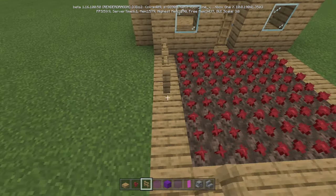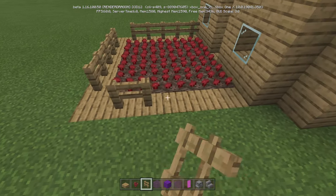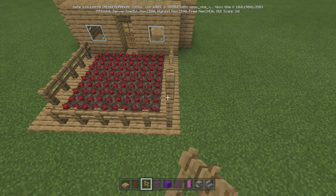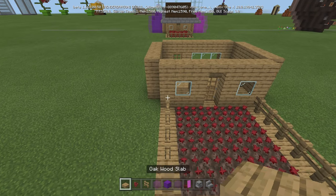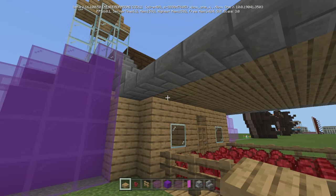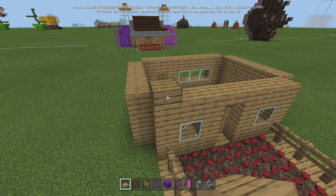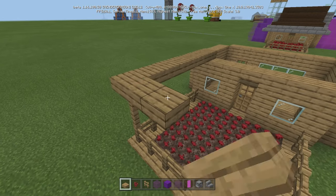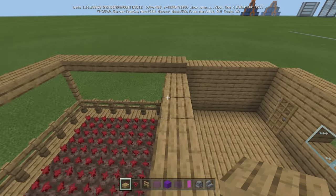Then we just trace this all the way around. Skipping the corners for now because we're going to go up with it. One, two, three on each side. Then we can come in here with our slabs. If you look up here, we have the slabs there, so do that now if you're ready — boom, boom, boom, go all the way around and fill in the middle as well.